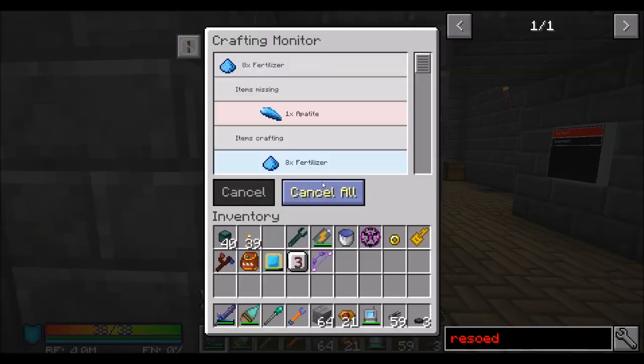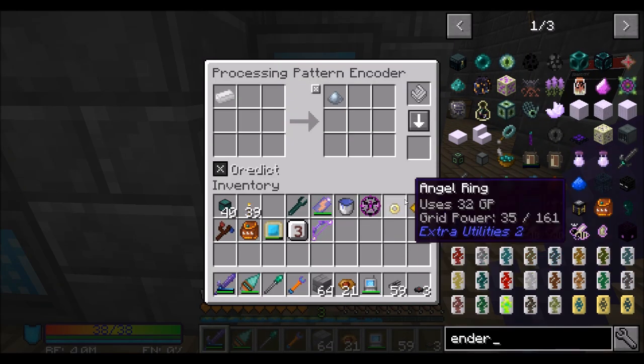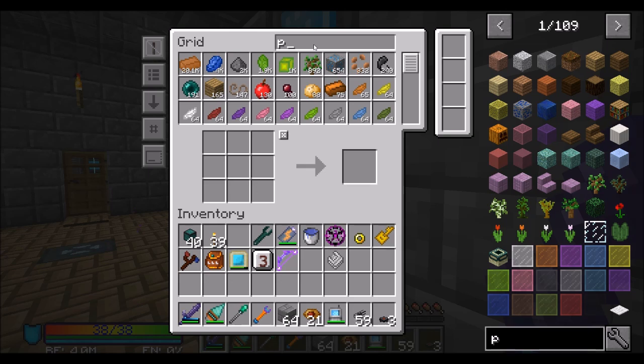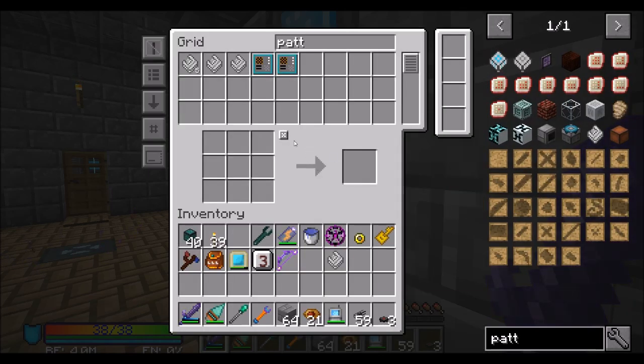And Enderium, as we know from previous versions of this game, is used for all kinds of good stuff. So let's teach the system how to make the thing I want to make. We're going to need more patterns, obviously. Can I just get a stack? That would be super. For now I'll just take about ten of these.